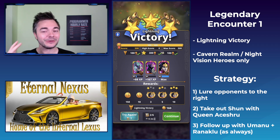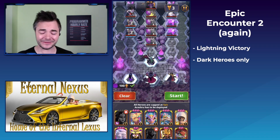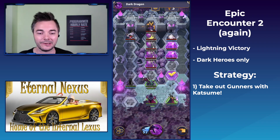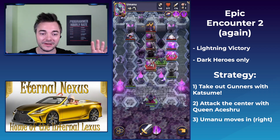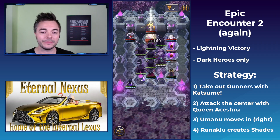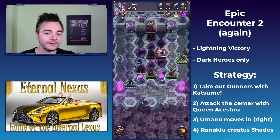Only one level missing — two points in the entire adventure. Back at Epic Encounter number two. I didn't even look at the victory conditions because I know them from playing this level so many times. The correct choice is Katsume — she can take out both gunners with her active on the left side. For the middle, Akashiro targets the second skeleton, not the first. Then Umanu moves and spreads darkness. You need a little luck with how the darkness spreads. Use Umanu's active first — I tried both orders, and this is the correct one. Then Ranaklou comes in, and again you need some luck with where his darkness spreads. This puts you in a perfect position to finish the level.